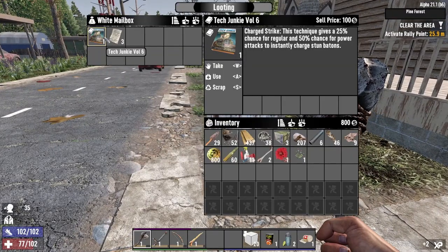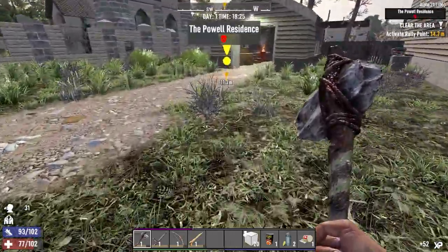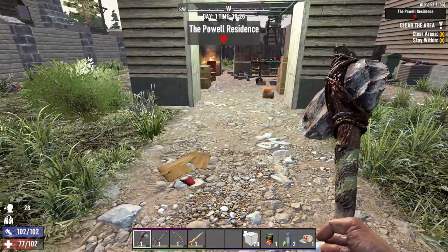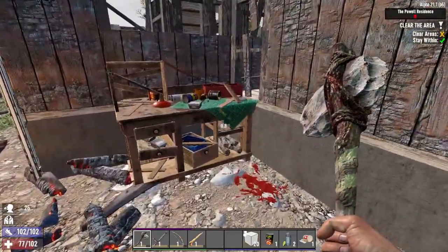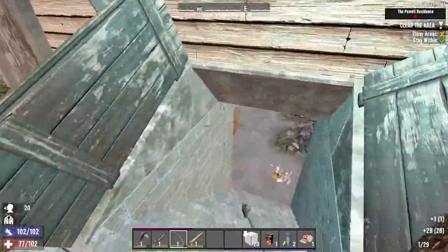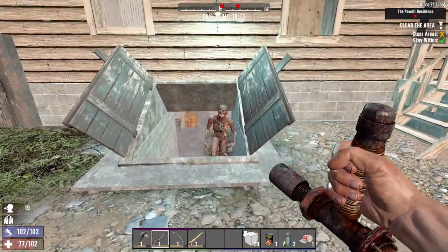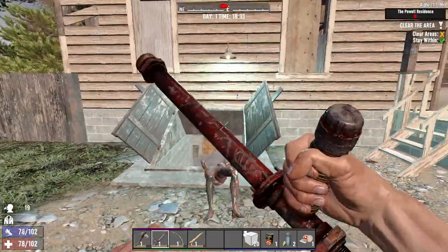50% chance for power attacks to instantly charge stun batons - that's great, that's one of the best books you can get. This is the one with the slightly confusing path inside but it's not too bad - it's only a quick Tier 1. There's a tire - that's nice. Only problem is we've got these burny dudes in here, they're pretty quick.